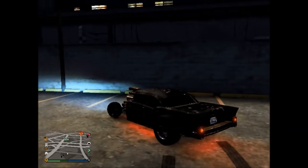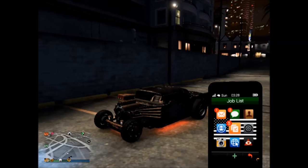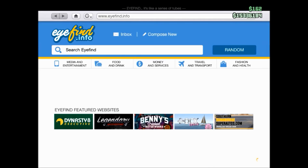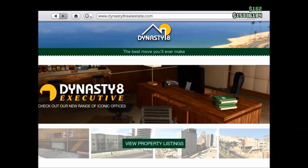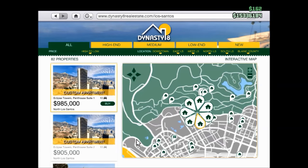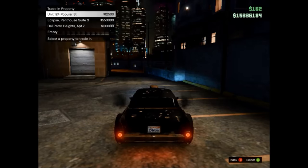I'm going to be showing you how to sell your house or your apartment on GTA Online. Go to your phone first of all. Go to Destiny 8 Executive and go to the cheapest one right here, which is $26,000 two-car garage.